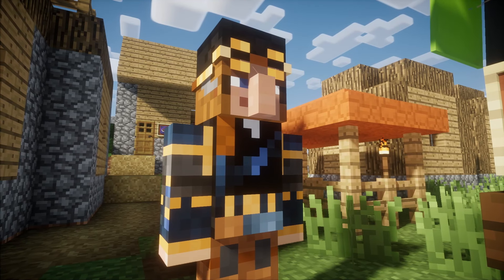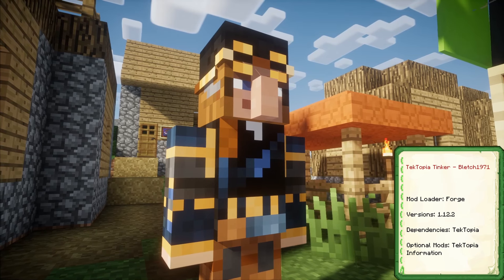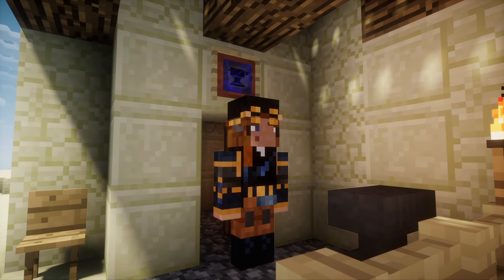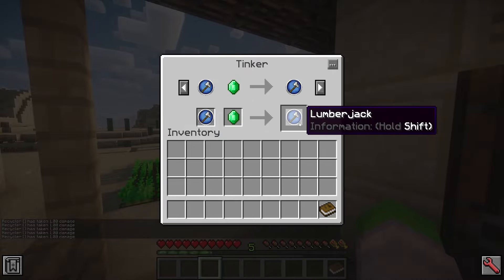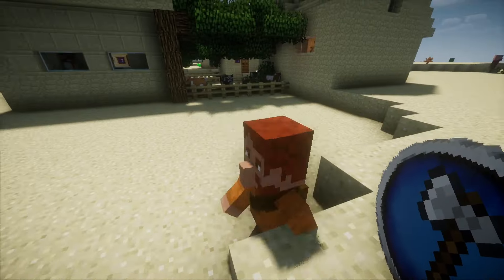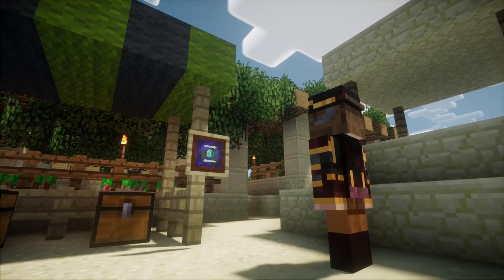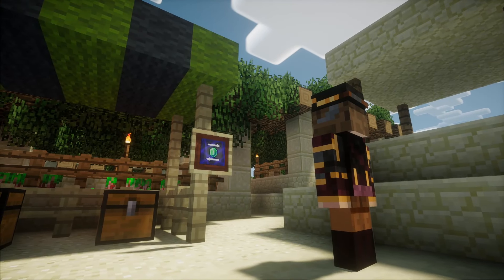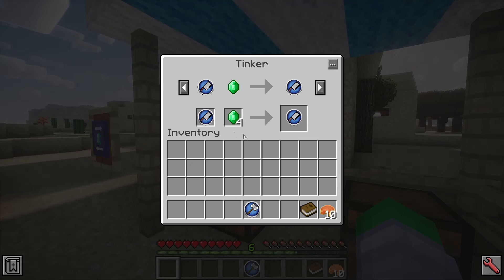The next mod add-on, TekTopia Tinker, also includes a new wandering merchant to encounter. Situated at the blacksmith or at the market stall, Tinkers can make tokens from other villages compatible with the current village, ensuring those tokens get put to good use. However, more populated villages will incur fewer visits from Tinkers, so be sure to make some good deals when they're available.